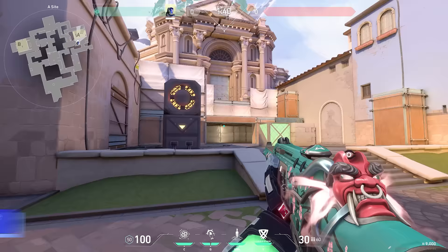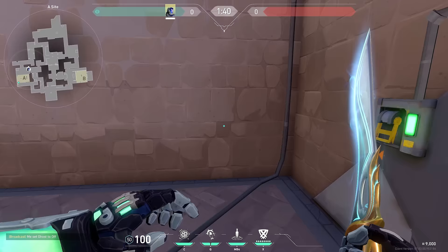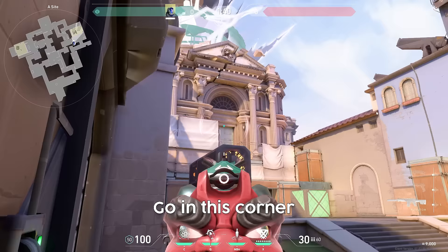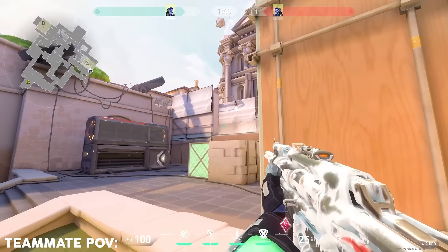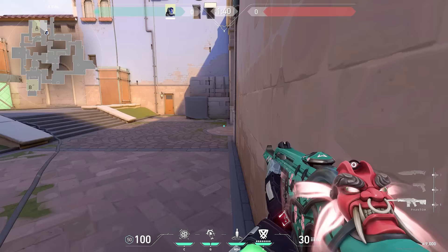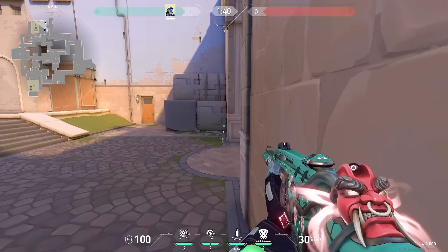Once your team has taken A site control and you've planted the bomb, I like to use this post-plant flash to fight for A heaven. Go into this corner and aim at this bar right here — anywhere along this bar will work. It will blind heaven and it won't blind any of your teammates looking heaven. This flash is really flexible because you could do this anywhere along this wall.